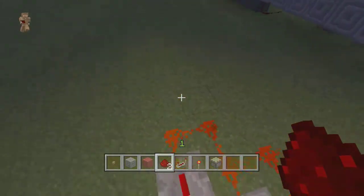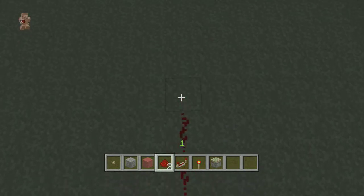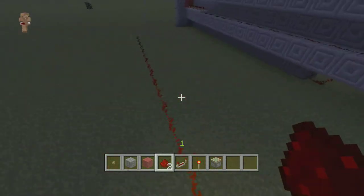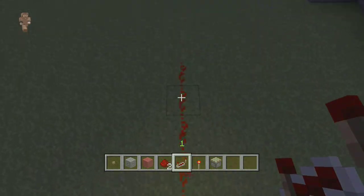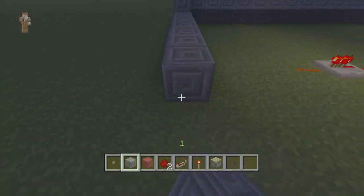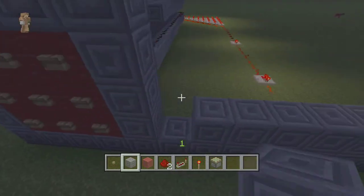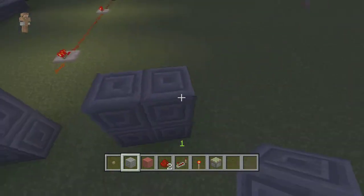Now you can bring this to your door. You might have to place a repeater to get the signal there. The door will be right here. You're going to place two pistons up like this, you're going to place whatever block you're using in front, and whatever block you're using behind the pistons.